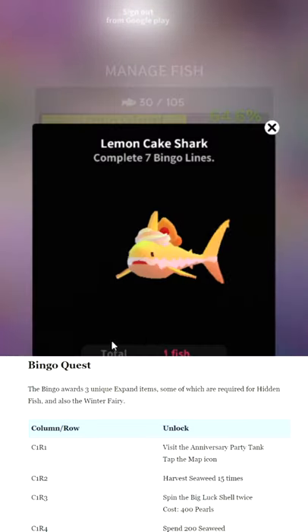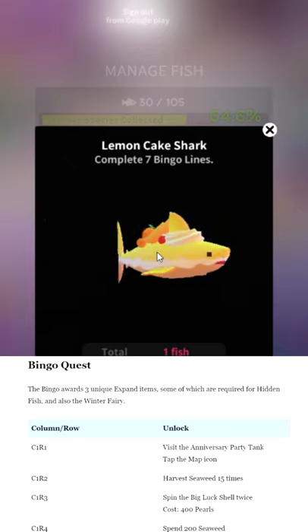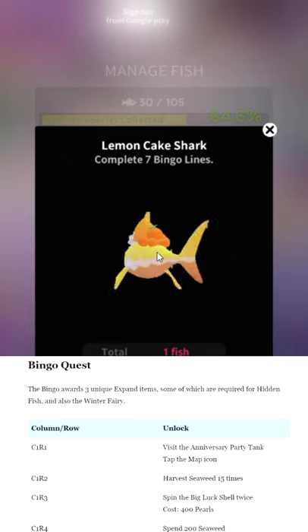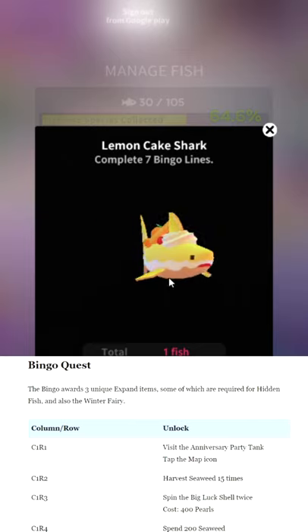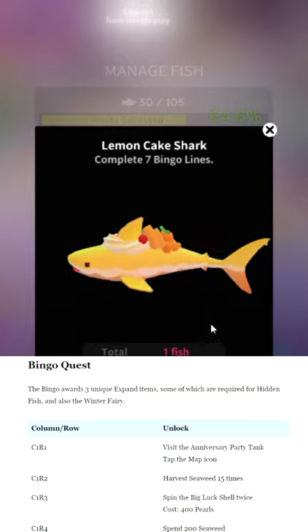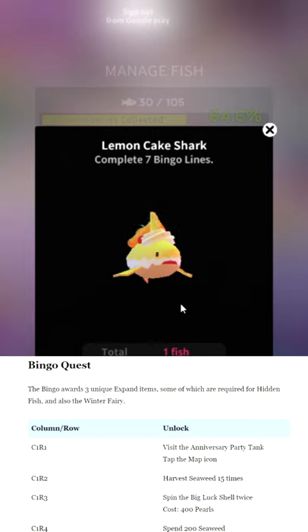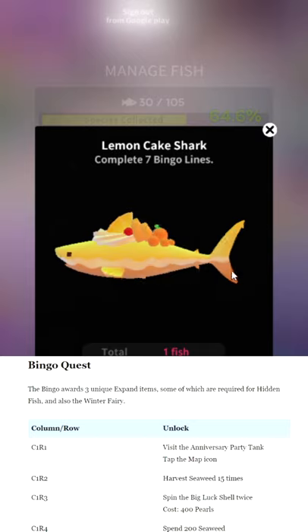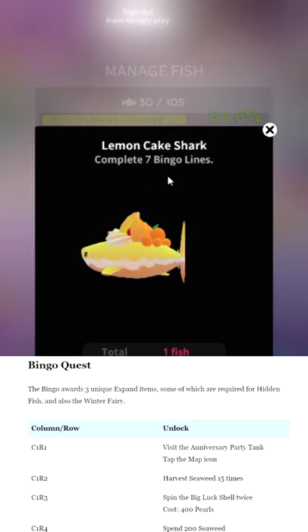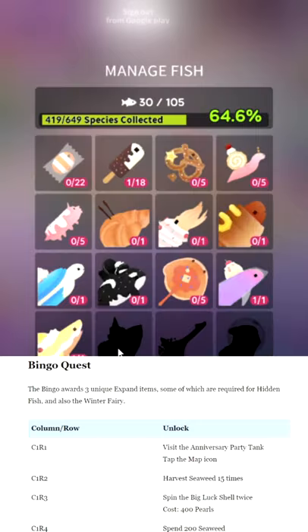As I'm explaining this I have to constantly bounce around because this event is just so unnecessarily complicated. It wouldn't even be that bad if you just had one checklist — but no, all of these are interconnected. Lemon Cake Shark — I like him a lot, though he's 18,000 currency, as much as the whale. I like that his fin is a lemon wedge — that's adorable. I like the cream stripe down the middle. Complete seven bingo lines to unlock him, which means you're going to complete 95% of everything. If you don't do the in-app purchase, you have to complete all the other slots.